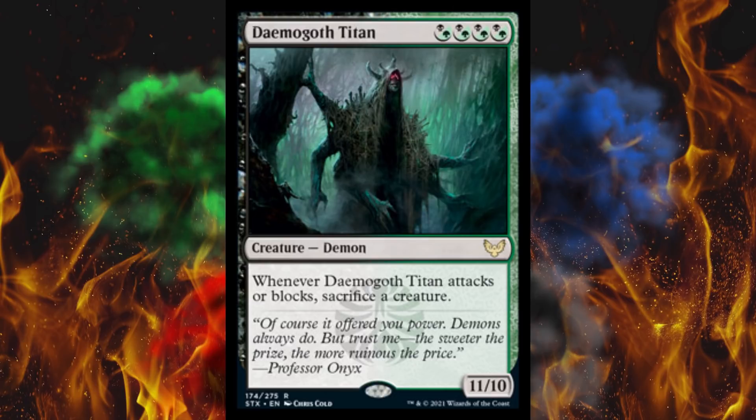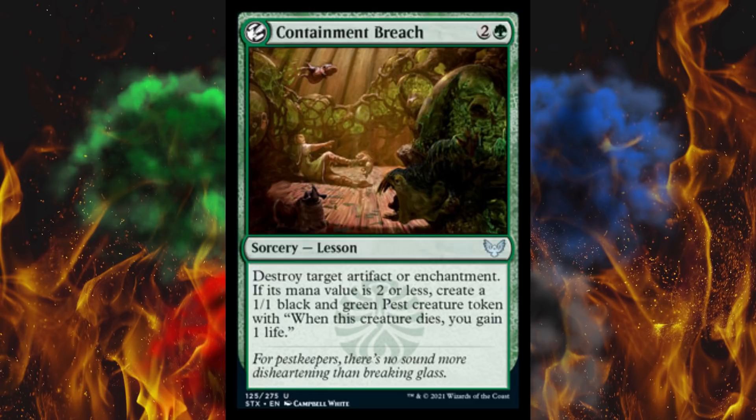And then we've got Professor Onyx — a.k.a. Liliana — on the flavor text basically calling Mark Rosewater a demon. Next up, Containment Breach — a 3-cost sorcery lesson. Destroy target artifact or enchantment. That's not something you want in a Swiss Army sideboard. If its mana value is 2 or less, create a 1/1 pest. If you don't feel like mainboarding a Naturalize, you could throw this in there. The learn mechanic doesn't look worth it, except in the blue-green mana ramp deck because of the colorless mana fetch lessons. It violates how the game works at a basic level and they need to stop with this crap.